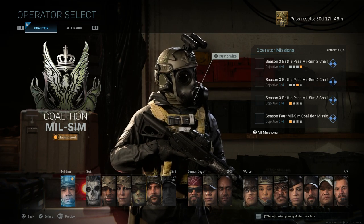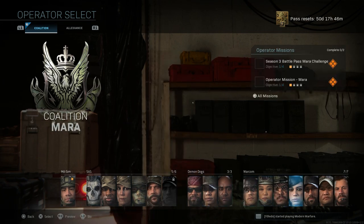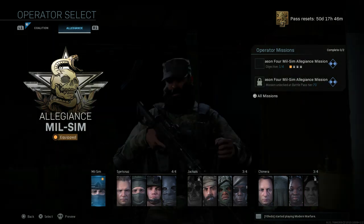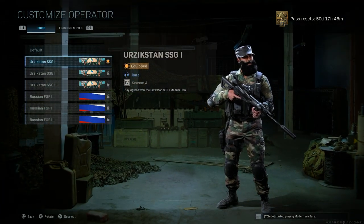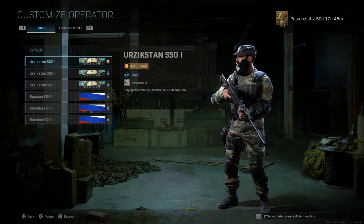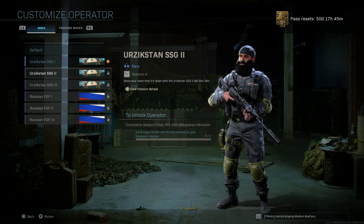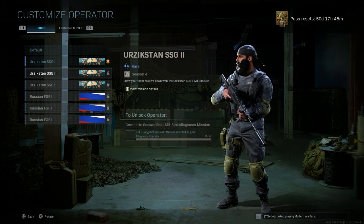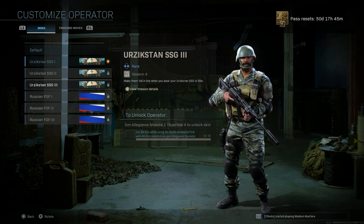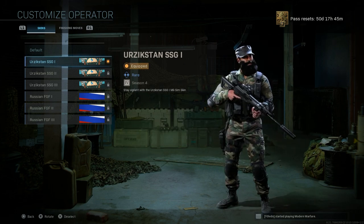Those are all the coalition milsim ones for now, besides one more we'll cover in the battle pass. Moving to the allegiance forces: the Yurgistan SSG was the first one we covered. The second skin unlock requires getting three long-shot kills with the milsim operator selected for allegiance. There are only two allegiance operators so far this season, but more will be added. The third skin requires 15 kills while using the Battle Hardened perk.